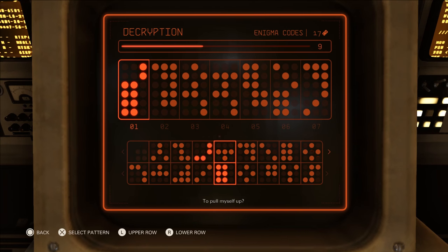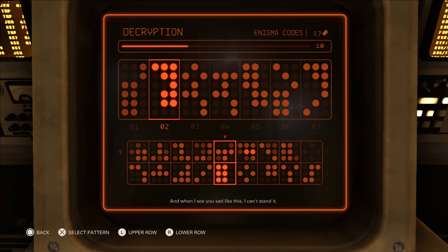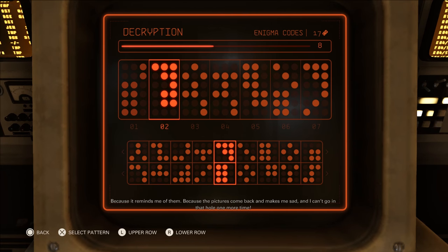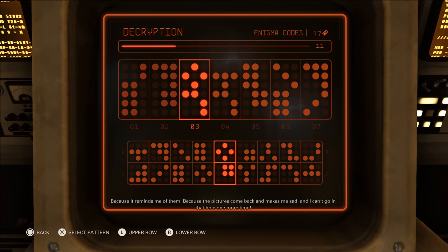The first thing you'll see is two sections: one on top and one on the bottom. Each section will have two rows of symbols. The top section of symbols is your example, and the bottom section is what you'll manipulate to match the top. In addition to two rows, each section is also made up of five columns.